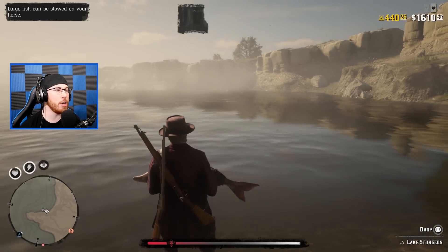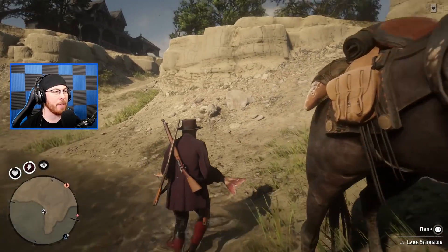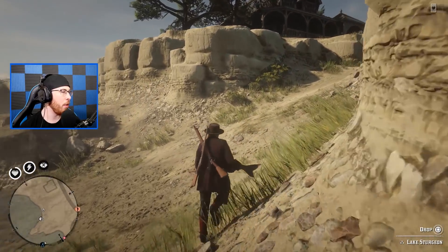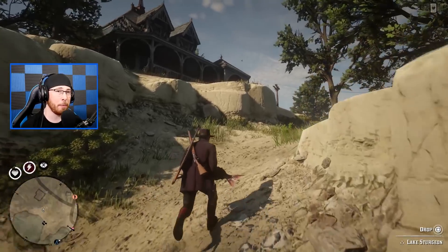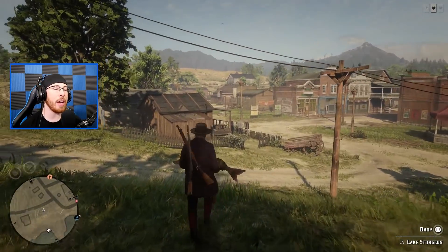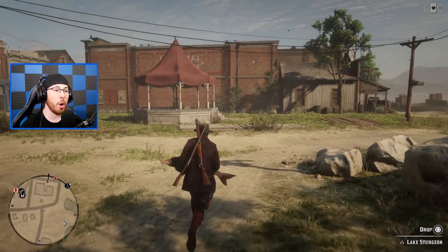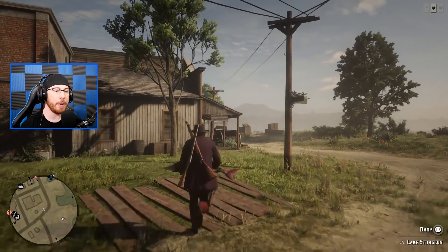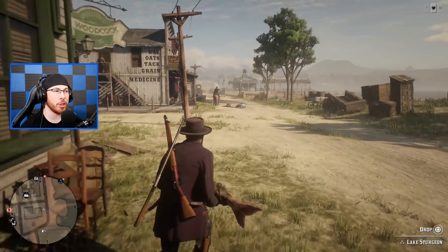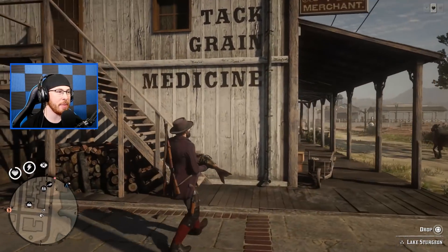After you have two fish, you can run to the butcher. We have one fish on the back of our horse and one in our hands. You could also steal a second horse and put your fish on that, so then you'd have three fish to bring over. But this guy in town is aiming down here — I think he's gonna kill me.